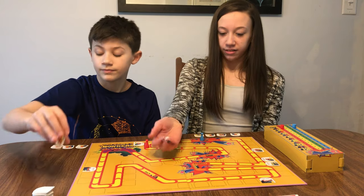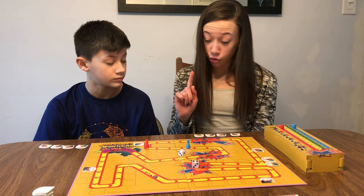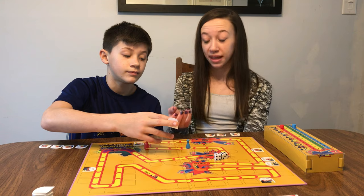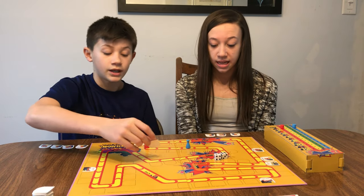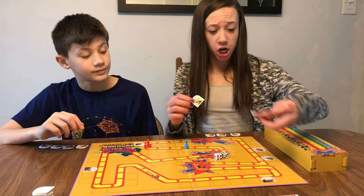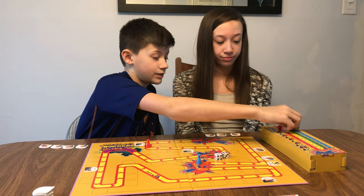My turn — I rolled an 8: 1, 2, 3, 4, 5, 6, 7, 8. I don't have a plus 4, but I do have an exchange card. Exchange card is where you basically pick the card up off the board — once it's played you pick it up again — and then you swap it with any card that's currently on the board. I'm going to exchange my exchange card for 'go to start.' So now go-to-start goes right here and I play my new go-to-start, which sends me to start and I score a point.